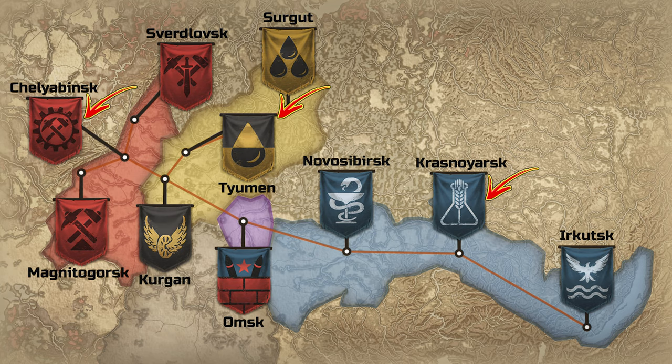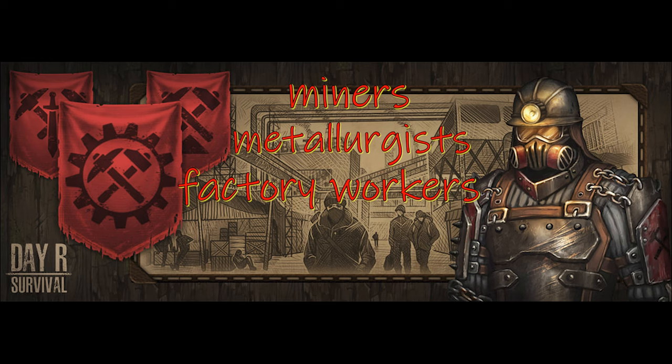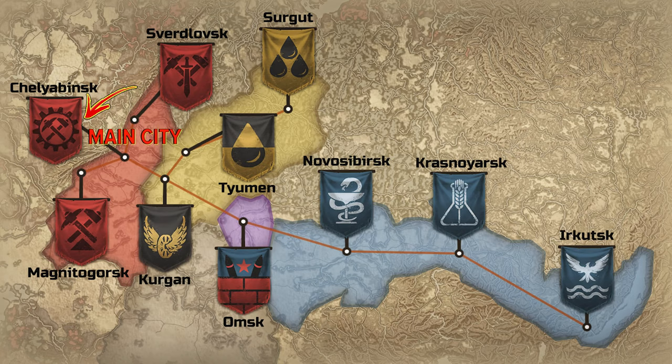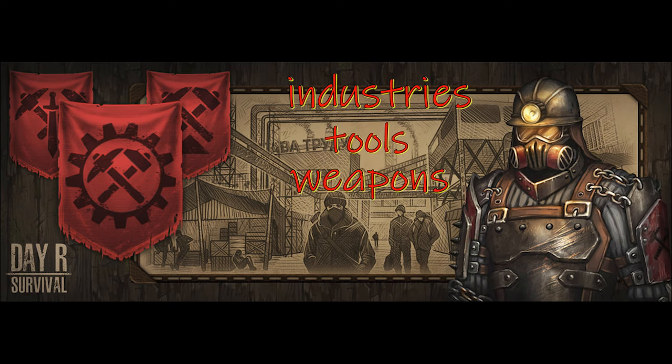If you want more details, you can just check out the DR Survival Facebook. The red faction are a bunch of miners, metallurgers, and factory workers. Chelyabinsk is the main city center — it is the main workshop of the red faction. The red faction has the largest labor camps located in the south where there's a bunch of slaves. Swurzloff provides and sends raids, that's why you'd notice a sword going down the middle. Maybe you can go there and ask for work and raid bandits. The red faction has the best industry, best tools, and weapons, and provides them to all the other cities.